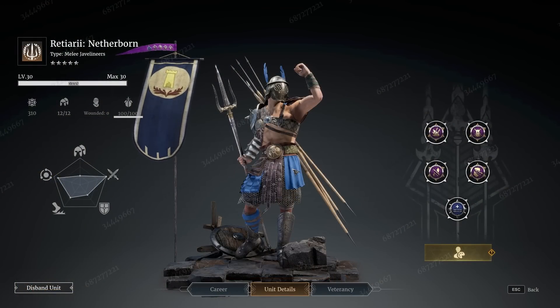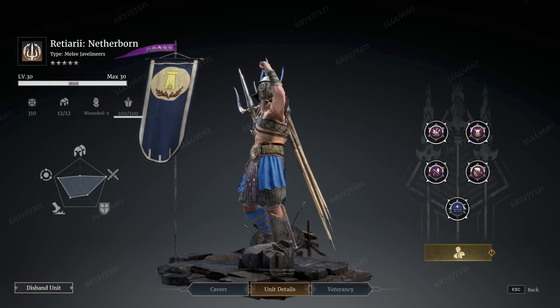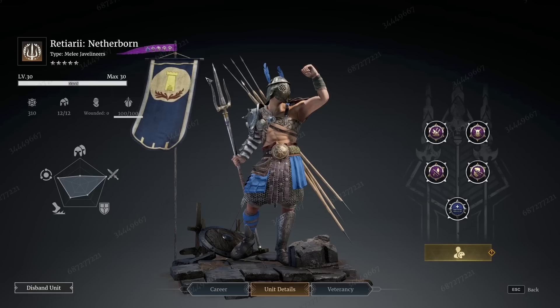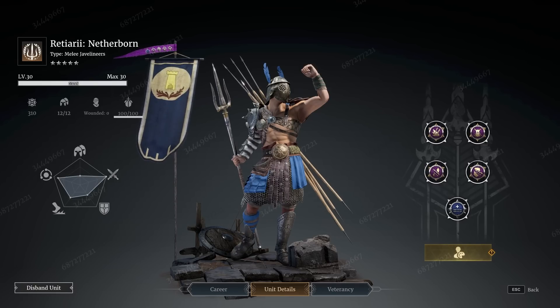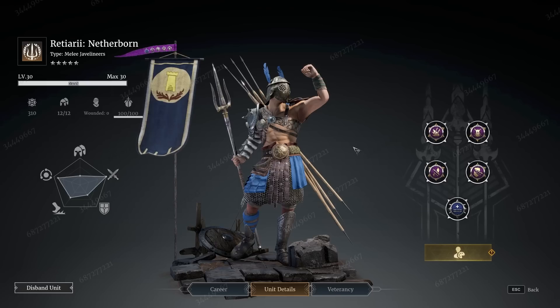Finally we come to the tier 5 unit — the Retiarii. This interesting trident-wielding javelin unit is actually really interesting. My initial impression wasn't very good and I was struggling to get them to work. But they do have a few interesting features, and as time went on and we did more testing with King, we saw that they actually have some potential in terms of the damage output they can put out.